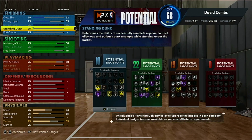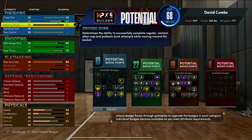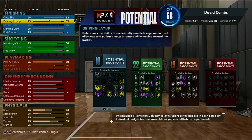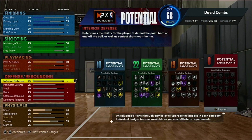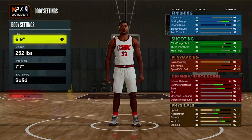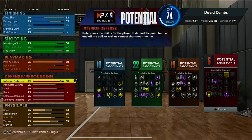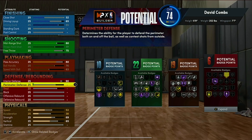Put your driving dunk all the way up so you can get pretty much every dunk package in the game. We're not looking for layups - we're looking to shoot the ball and dunk when we're wide open. Just be smart taking your layups. Now here's the bread and butter: this build can defend every single position. For Hall of Fame Defensive Leader, you need your interior defense at at least a 90.